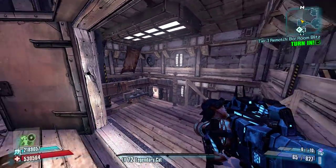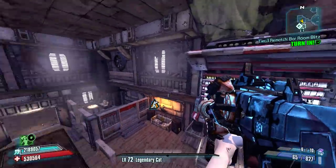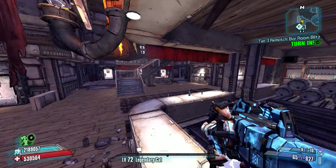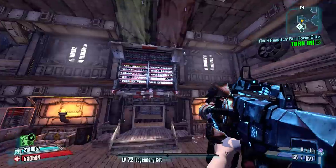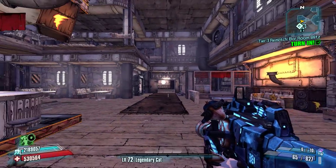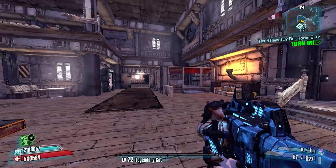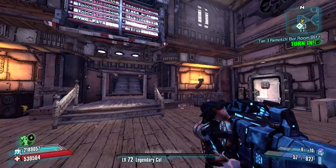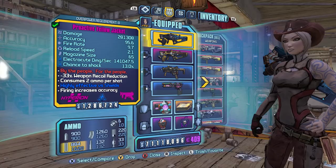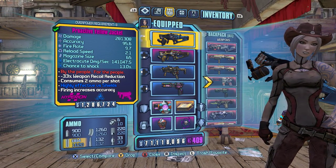Anyways, as always guys, I thank you very much for watching. If you have any questions, be sure to leave them in the comments. This weapon's not a particularly difficult farm — it drops from Jackenstein fairly often, and if you can get a pattern down for killing Jackenstein easily, I imagine you could find one with the accelerated prefix in a decent amount of time. It would take a little while because he's a tough boss to kill, but this weapon is definitely not unobtainable. If you haven't yet taken the time to subscribe, please do so. Otherwise, I hope to catch you next time. Bye guys.